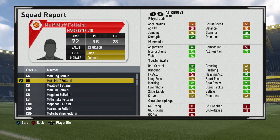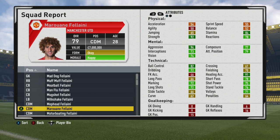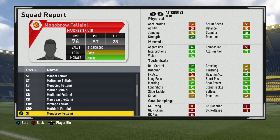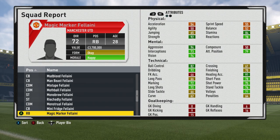Time to introduce you to the Fellainis. In goal we've got Mad Dog Fellaini, at right back we've got Muff Muff Fellaini, in centre back we've got Meatball, Man Flu, and Mugshot Fellaini. Milkshake Fellaini is playing at left back, at CDM we've got Moped Fellaini, Marowan Fellaini, and Motorboating Fellaini. We've also got Marowan Fellaini at striker, alongside Malteser Fellaini. On the bench we've got Menace Fellaini, Mother Fellaini, Mudblood Fellaini, Man Beast Fellaini, Mixtape Fellaini, Mothball Fellaini, Monobrow Fellaini, Richard Lee Fellaini, my personal favourite Menstrual Fellaini, Mini Fridge Fellaini, and finally Magic Marker Fellaini.